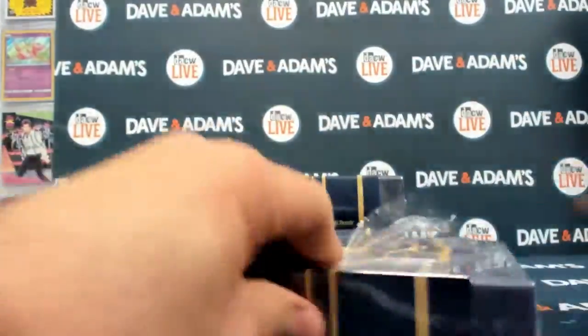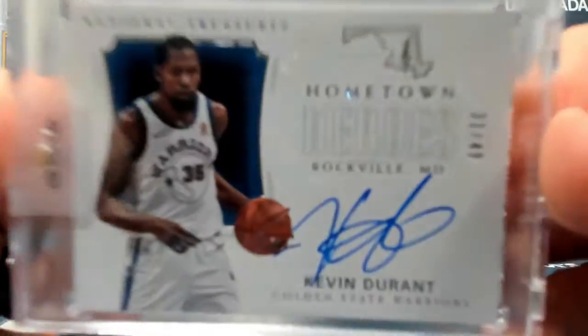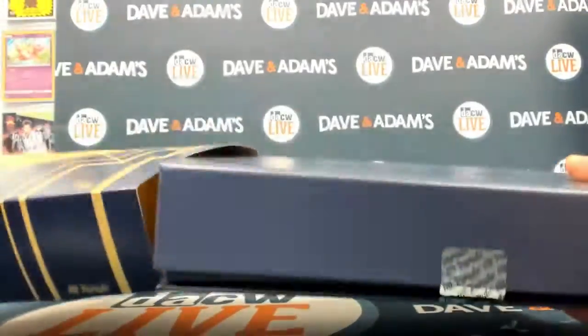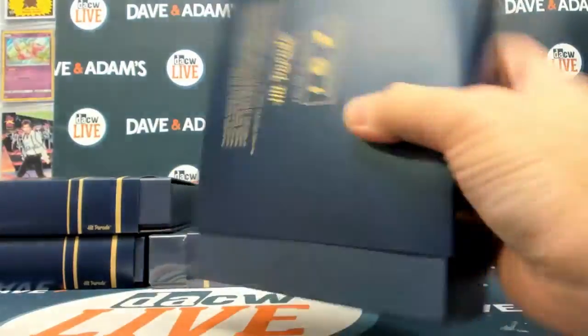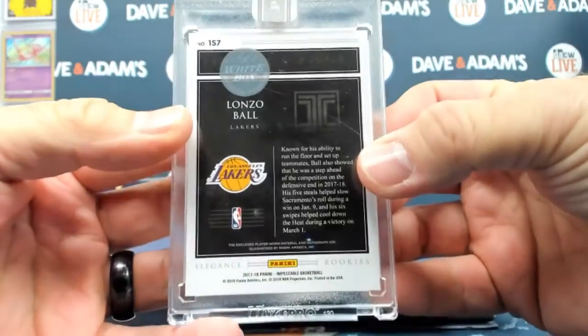4 of 50. How about a Kevin Durant on-card National Treasures, 31 of 49, Hometown Heroes 17/18 Treasures. Then 32 of 50: Lonzo Ball three-color patch on-card auto from Impeccable 17/18.